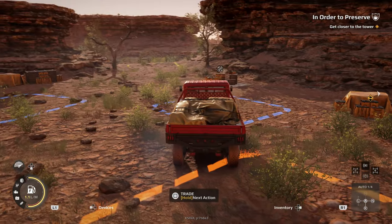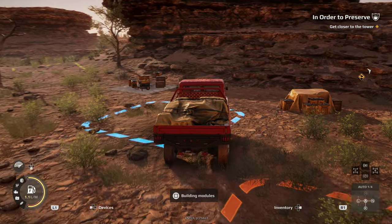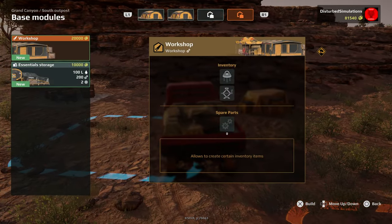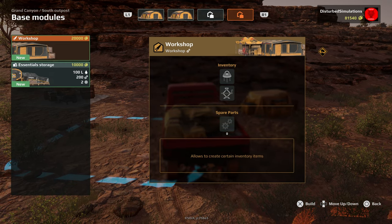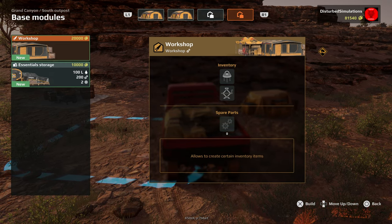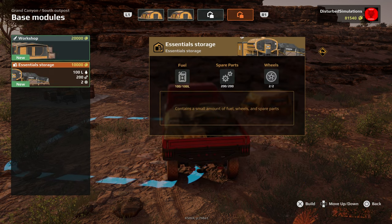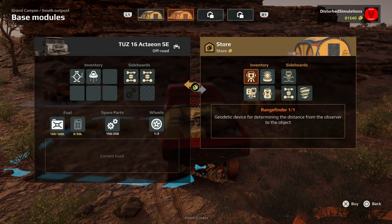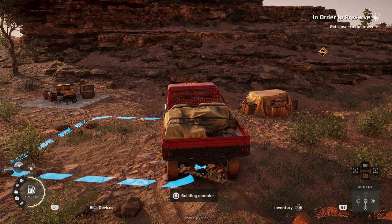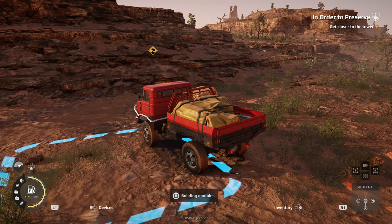I've learned a few things along the way - we can build modules now. We can build a workshop which has an inventory, we can build an essential store which lets us store some fuel and stuff. There's a store that's got some items in it too.